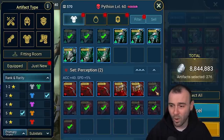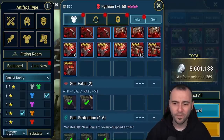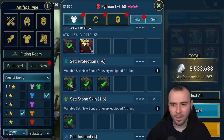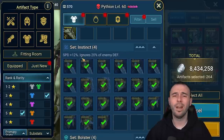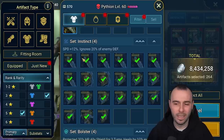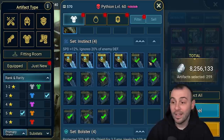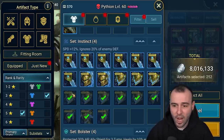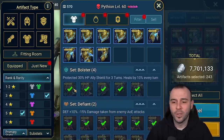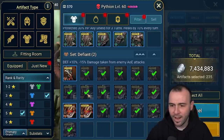Perception is a pretty strong set, so we want to make sure we're covered. Fatal is a decent set, but without the right substats it becomes pointless. For the newer sets, you want to make sure you're keeping some pieces so you're not short when building champions. Instinct is a damage set — if you don't have damage substats on it, it's an instant sell, but we'll check every single piece to make sure we don't sell something good. If it has the right substats, Bolster is a new set we'll need to check too, and of course Defiant.